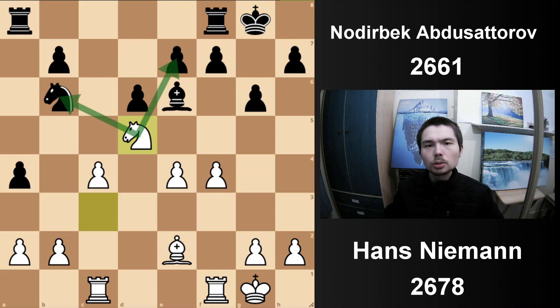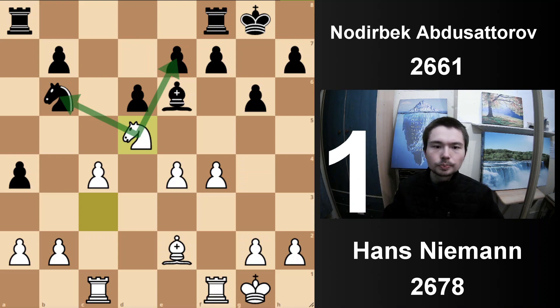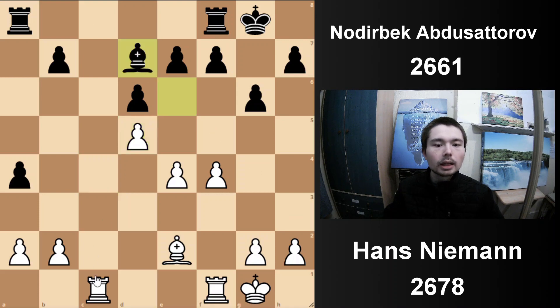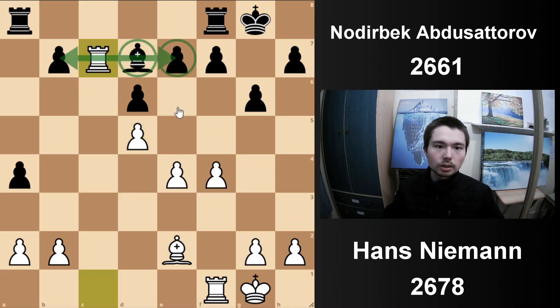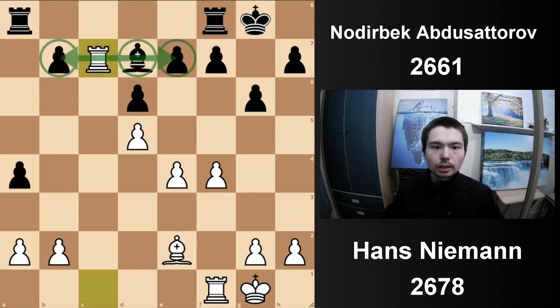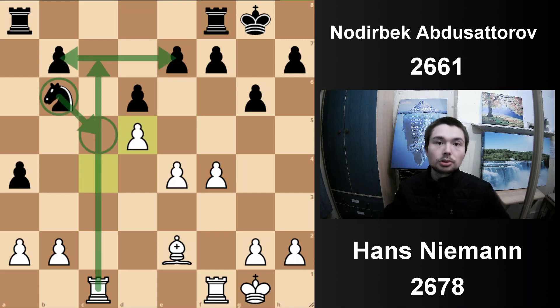It doesn't actually matter anymore - white has a lot of space. That pawn is under attack; you could go b3, but then you actually allow the rook in. Instead, white goes for a more active approach - Niemann puts the knight in the centre. This knight is so dangerous. How would you recapture? Would you take with the knight or the bishop? Taking with the knight is a complete disaster - I don't think it's too harsh to give a double question mark. Because now you take with the pawn, bishop comes in, double attack, rooks on the 7th rank - it's too dangerous.